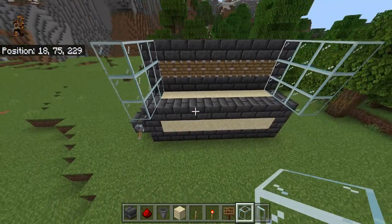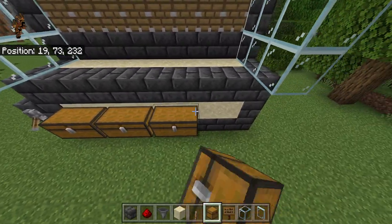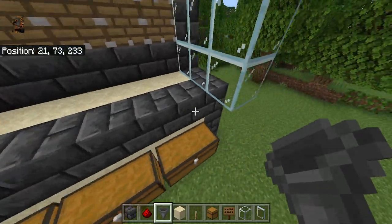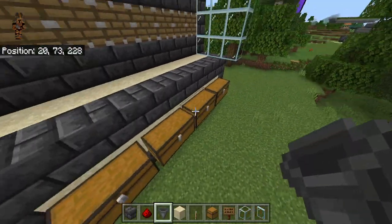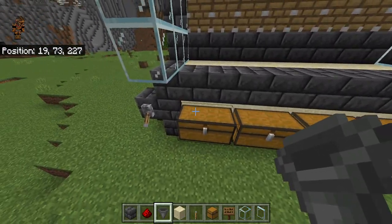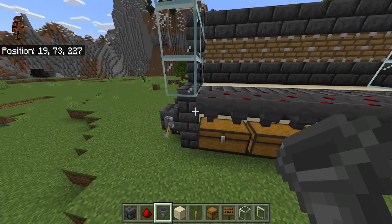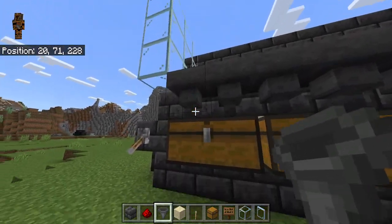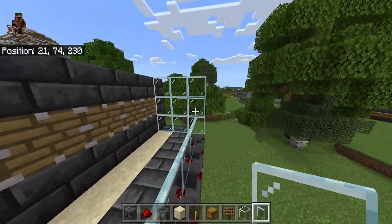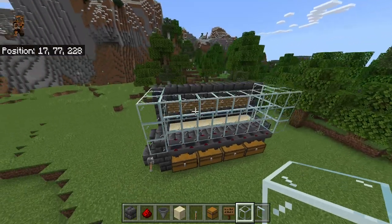Grab your chests and hoppers and go over here in this area. Place double chests right here — there will be 4 double chests total. You could also just do one double chest in the corner with a row of hoppers all the way to the end, but this bigger storage gives you more room for your kelp. Crouch and place a hopper facing into the chest, and place all 8 hoppers total making sure all the hopper nozzles are facing into the chests so all items go into them. Then grab your glass panes and place a glass pane here and here as well, then place 8 blocks right there.